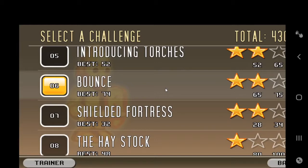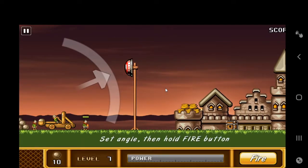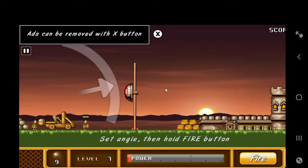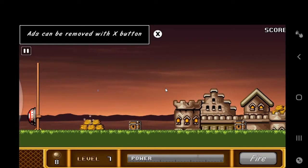Alright, next tough one — shielded fortress. Let me show this. Oh yeah, the up and down elevator — elevating objects. I have to go through that. Yes, very good combo! You have to calculate your timing to avoid colliding.